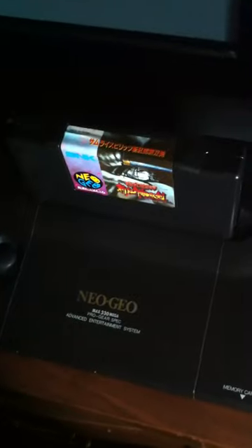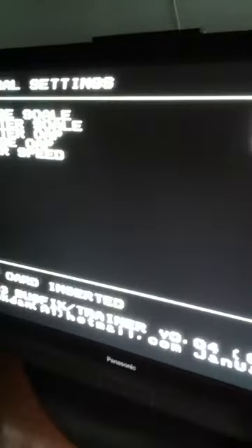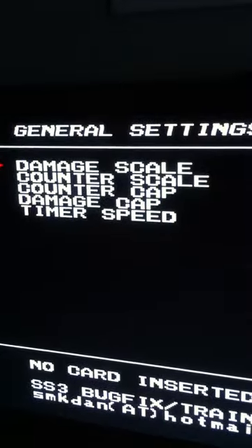This is on my AES which I've done a component mod on, so that's why it looks the way it does. We'll turn it on here and see that I'm running this through Unibios, one of the older ones. As soon as we turn it on we can get the menu here.